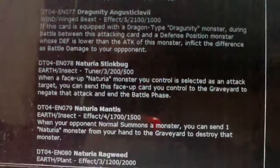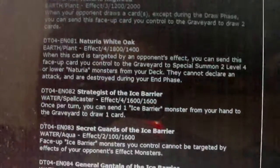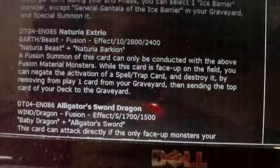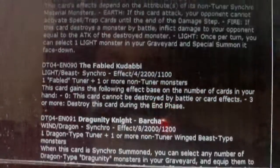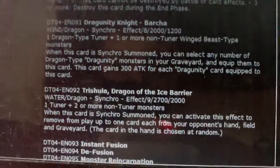Pretty good. Some good Necheria stuff — except that one, that one sucks. And a lot of good Ice Barrier stuff. Especially... where is it? Right here when we get to it. Tashula! We're finally getting Tashula, guys.